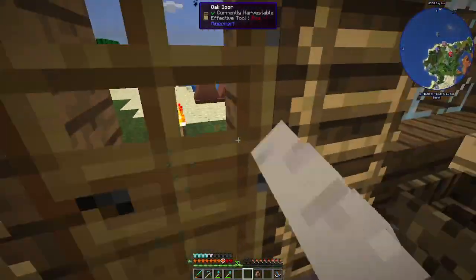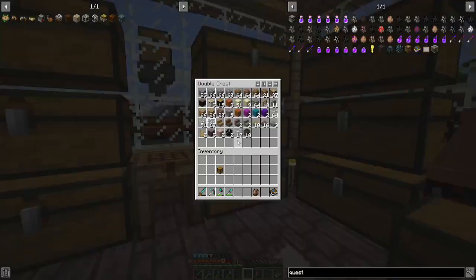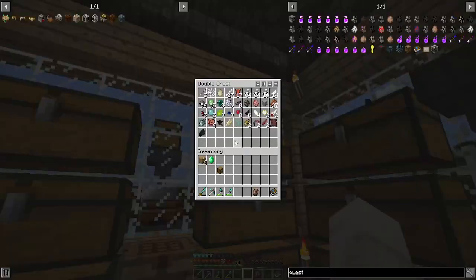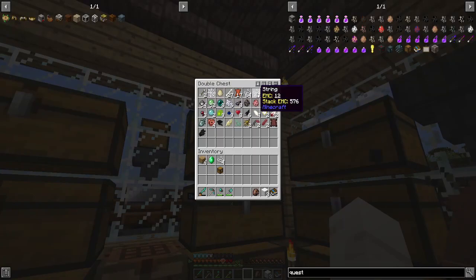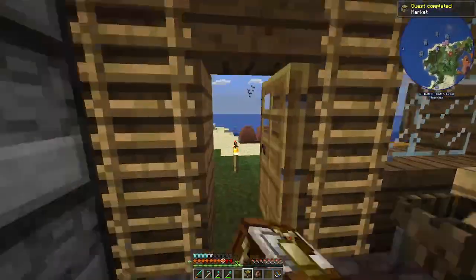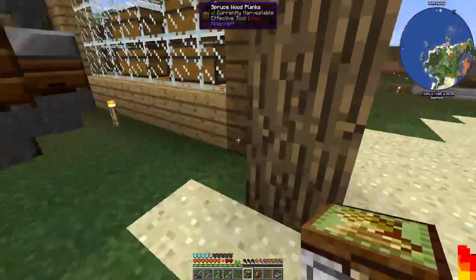The next thing I want to make is a market. That's doable — we need four planks, one emerald, and four pieces of wool. After crafting it, we now have a market where we can buy different seeds and whatnot. This will end up in the greenhouse at some point, but for now I'll just place it here.